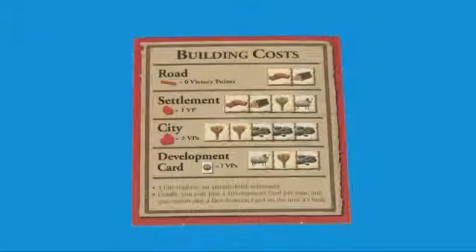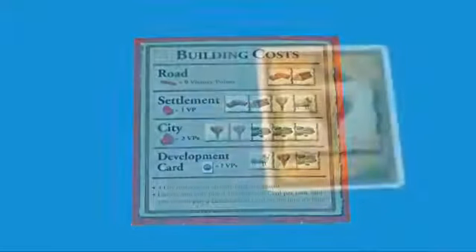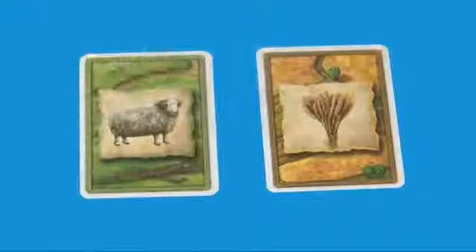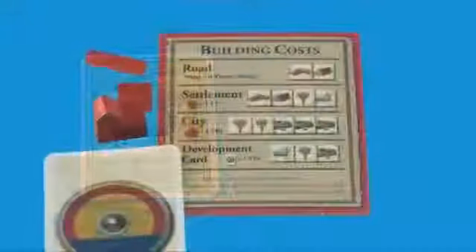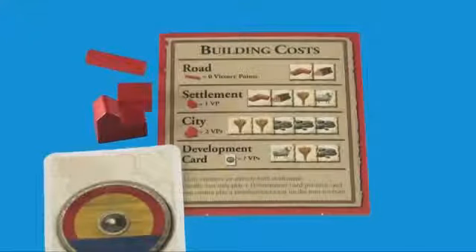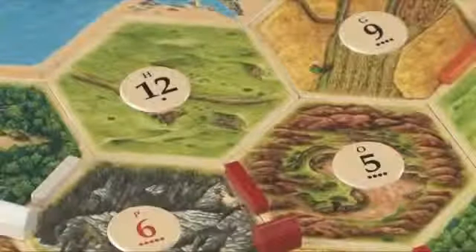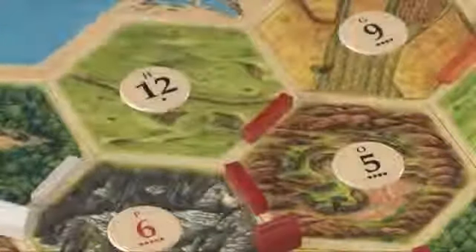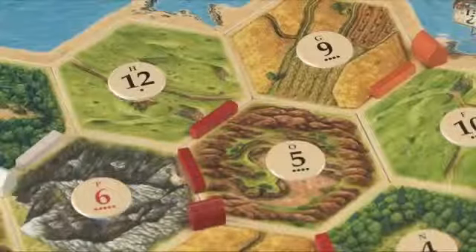All of these are shown on your player summary card. It's likely that you won't get everything you want through production, so you can trade with other players. If you have extra sheep, you could trade with another player for their grain. There are four things that you can buy with resources — you may buy as many of anything as you have resources for. Roads cost you a wood and a brick, and may be placed on any hex side that touches one of your settlements or one of your roads. Roads are important because they let you spread out and build more buildings on the board.